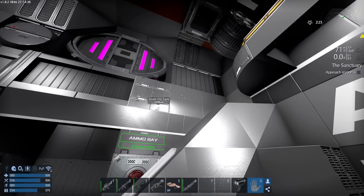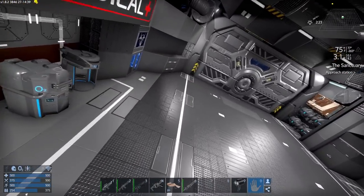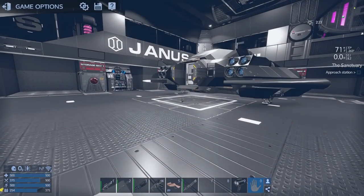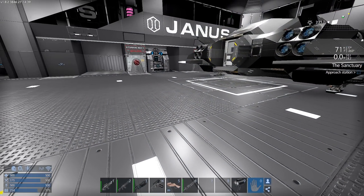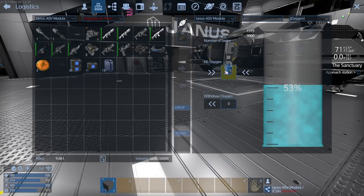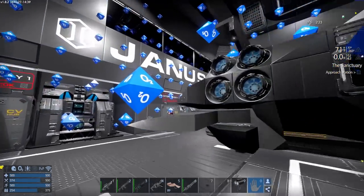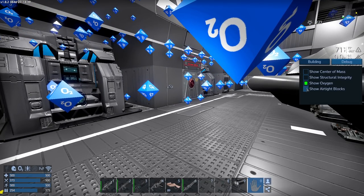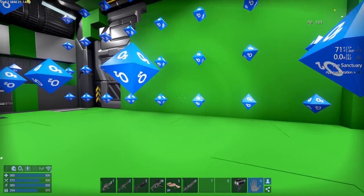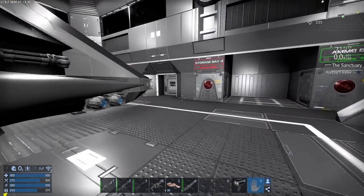I went ahead and got the gravity generator and put it up where it's supposed to go - awesome. More importantly I figured out my oxygen issues. What you have to do is come into the main panel and simply turn on oxygen - it's not on by default. Got that taken care of, it used about half my oxygen but no big deal. Check this out - it now shows oxygen. You can also toggle airtight blocks to see where oxygen can get through.